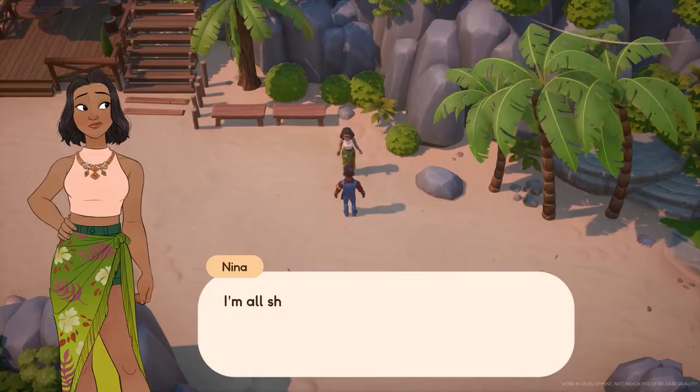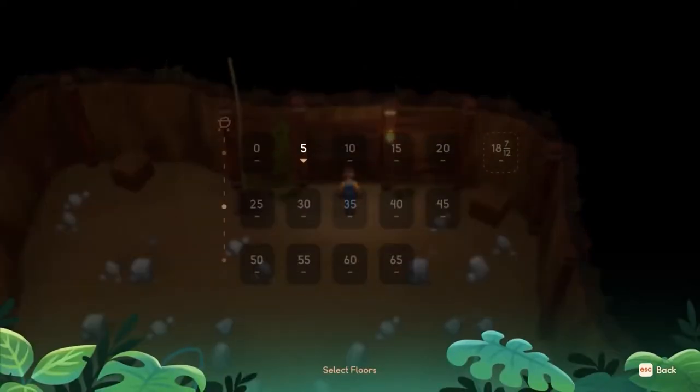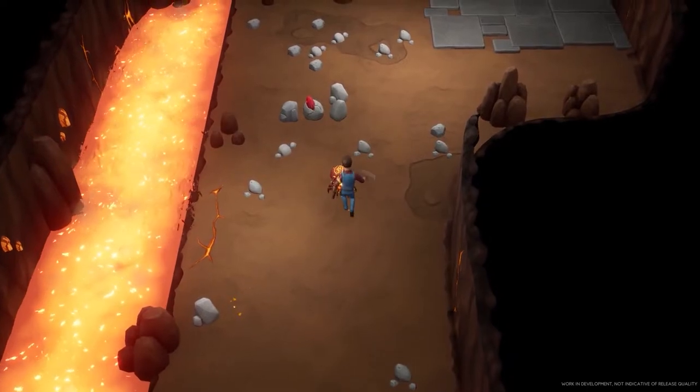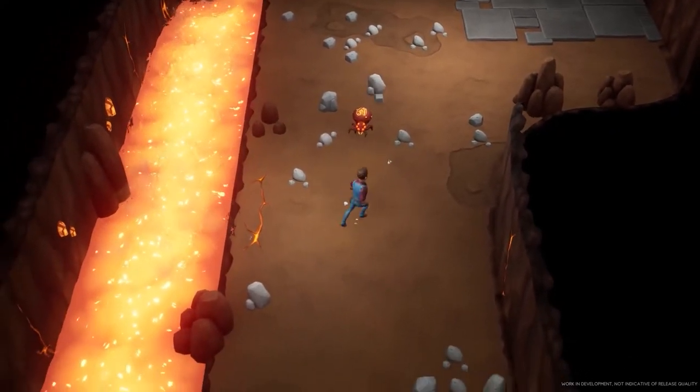Let's talk about the mine. The mine is all the way back at Starlet Town at the north of the farm. The player can reach it once they've cleared a certain area of the forest. Inside the mine, the player can scavenge precious minerals and other items for crafting. However, there are monsters roaming around and sometimes the player will need to defeat them first before going deeper into the mine.